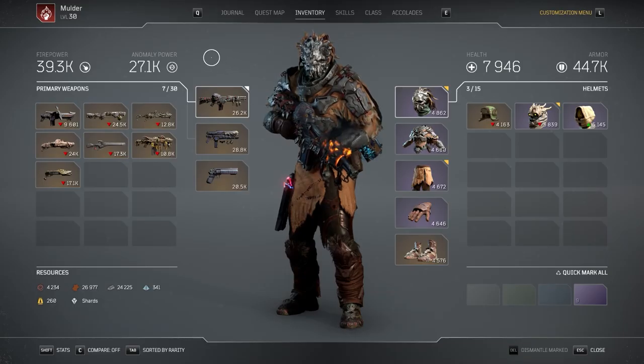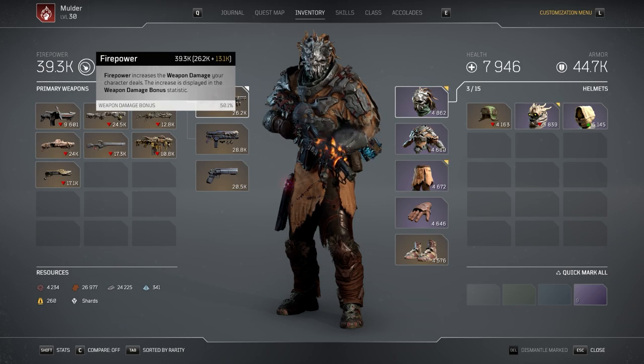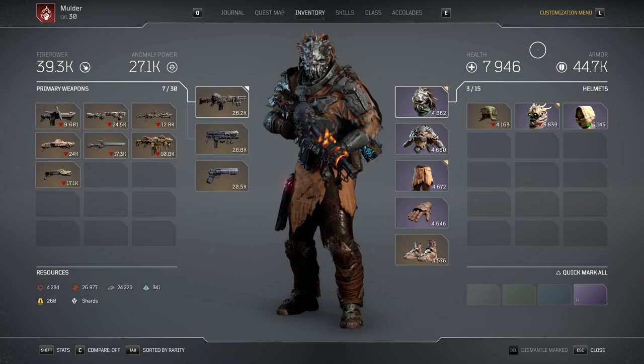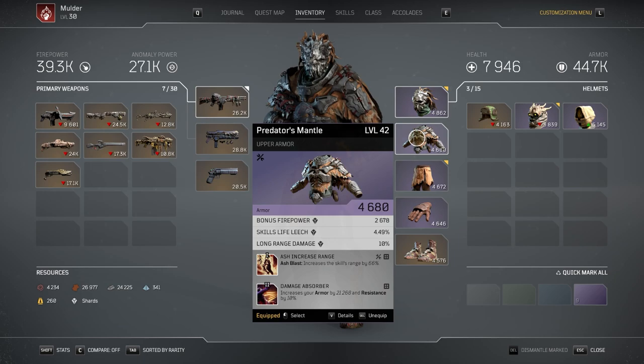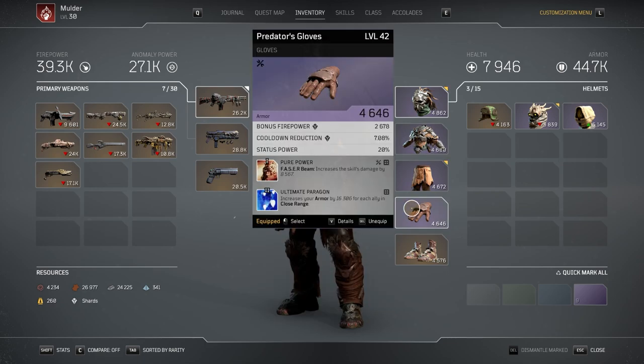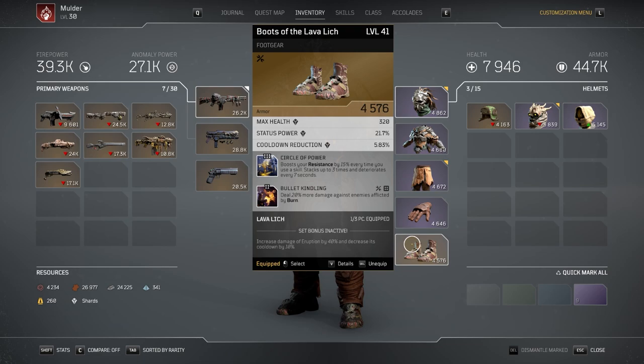Now let's look at my character's current stats. I switched my armor to focus more on long range damage and weapon damage overall, so my anomaly power did take a hit — it now stands at 27.1k, but my firepower has doubled to 39.3k. Health is at 7,946 and armor is at 44.7k. The attributes you want to look for are long range damage, status power, bonus firepower, cooldown reduction, and max health. Getting most of these on a single armor piece is very rare, but long range damage, bonus firepower, and cooldown reduction are a must for this build.